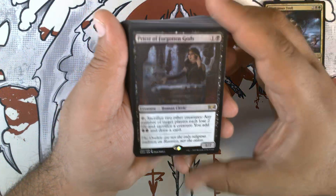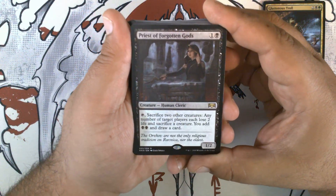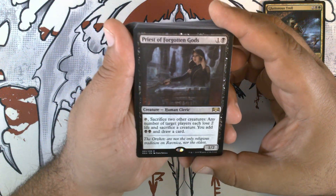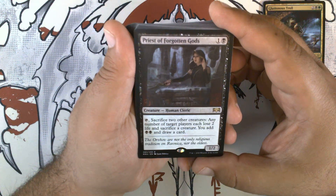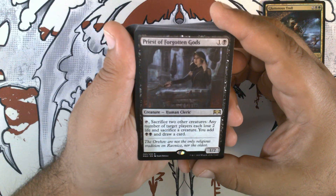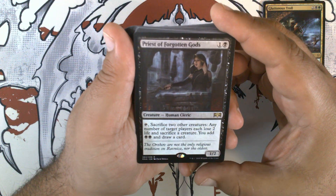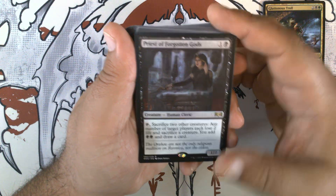Speaking of sacrifice, one of the key engines in that was Priest of the Forgotten Gods. One and a black — you get a 1/2 human cleric. Tap, sacrifice two other creatures: any number of target players each lose two life and sacrifice a creature, you add black black and draw a card.